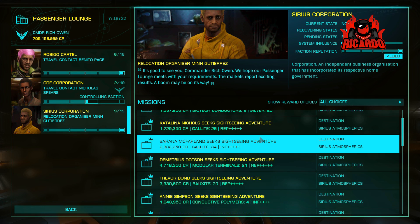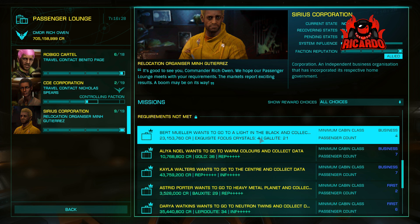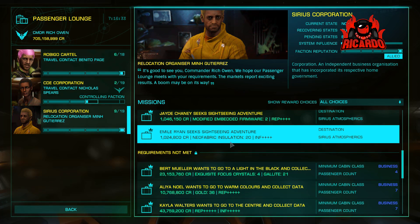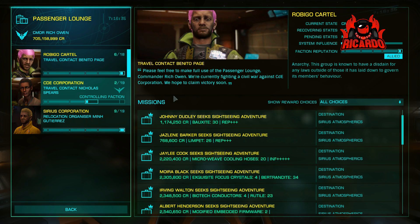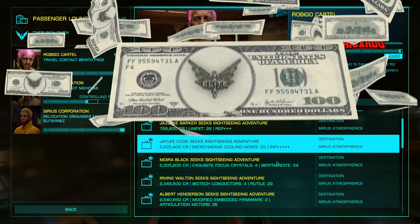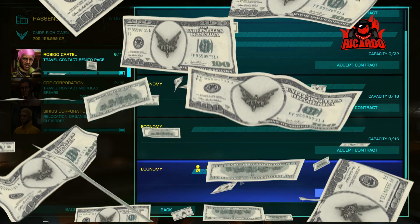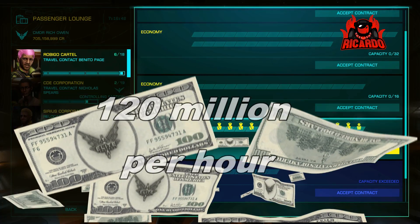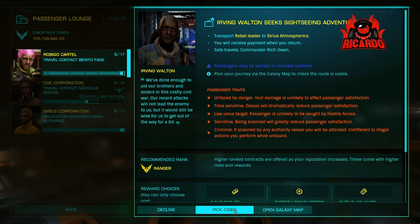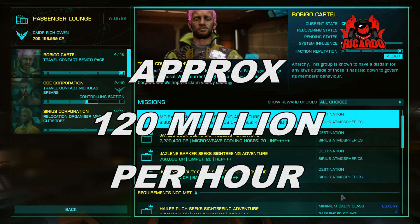Each run is going to take me about 10 to 15 minutes — that's in between doing other things while it's going on between stations. Being honest, it's between 10 and 15 minutes. So, 20 million — let's go crazy and call it 10 minutes — 20 million times six, that's 120 million an hour, give or take. And that's not bad money.